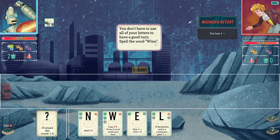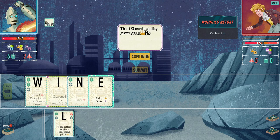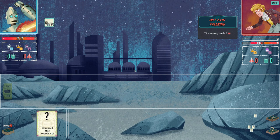You don't have to use all your letters to have a good turn. Spell the word 'wine.' Visible icons are mostly attack, but we could use some defense. I'll splay. This card's ability gives you a boon, which is used to buy improvements from the shop. It also gives a hex — each hex on the enemy makes him more vulnerable. I feel like you've now provided me every mechanic I need to know.